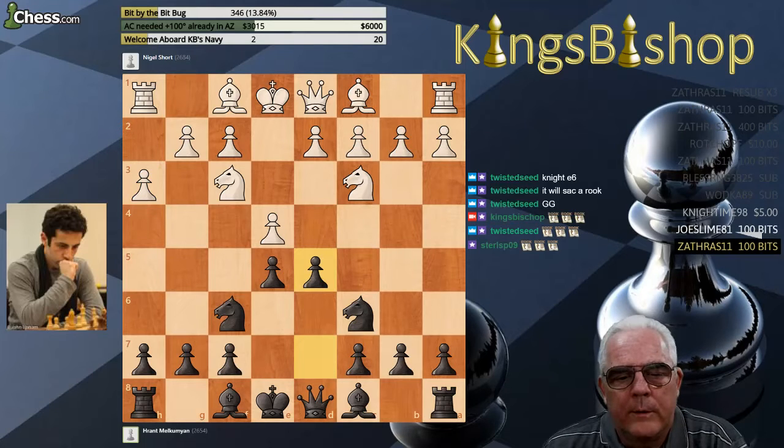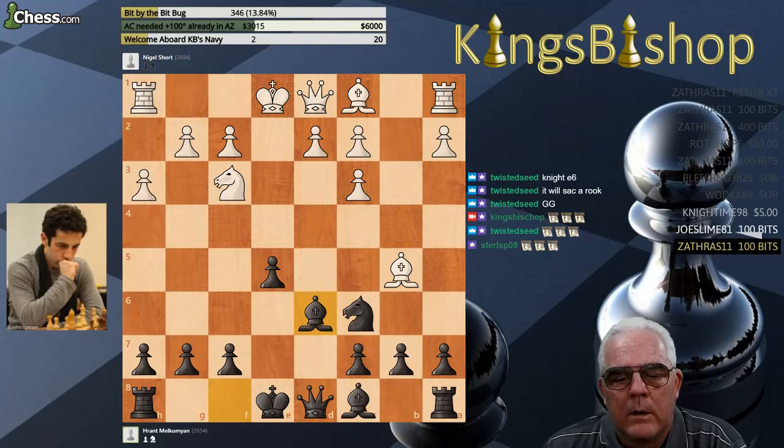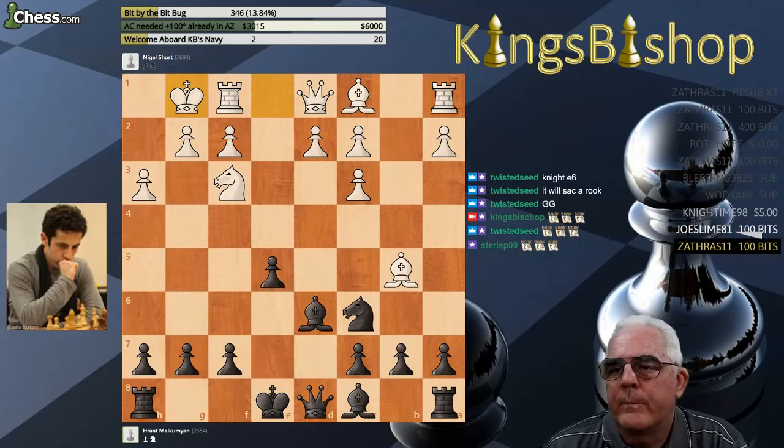Pawn to D5, Pawn takes Pawn, Knight takes Pawn. Now Bishop to B5, Knight takes Knight, B takes Knight, Bishop D6, and with Castles we reach the first unique position — the first position unique to this specific game.